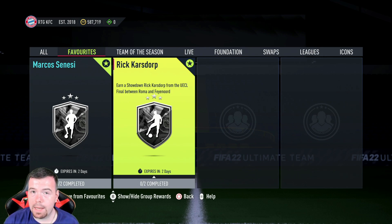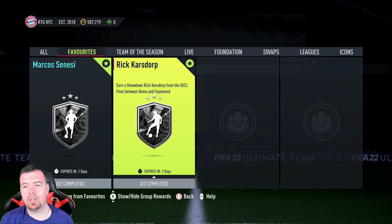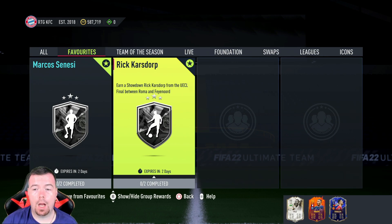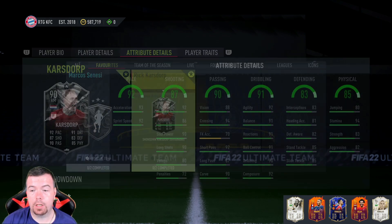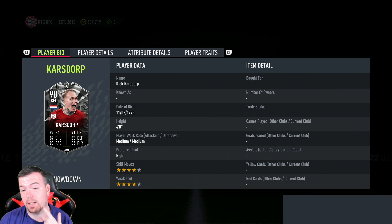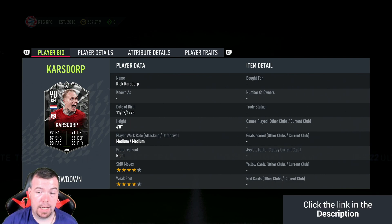Welcome to another Showdown SBC video. Today we have the UECL final matchup — the Conference League matchup between Roma and Feyenoord. We're going to start off with Karsdorp. This card is not bad; it's a holy club card and if it doesn't get upgraded it's still pretty dope.